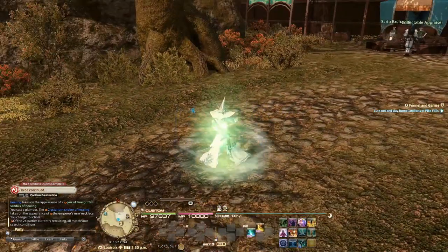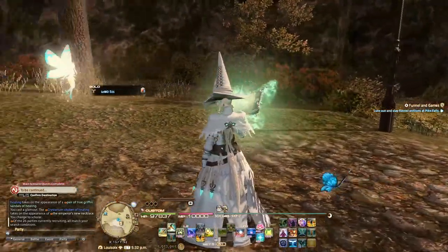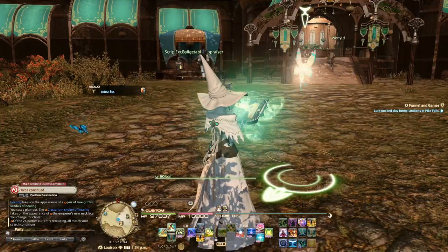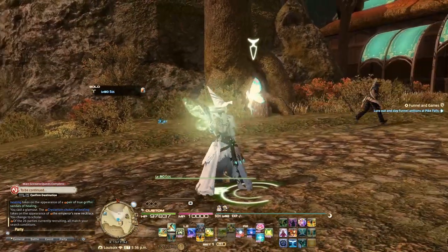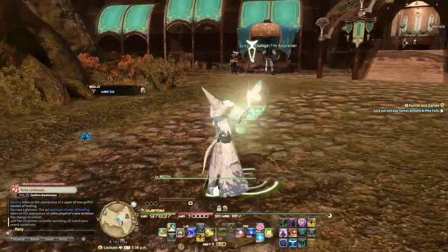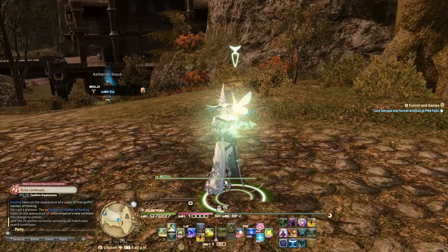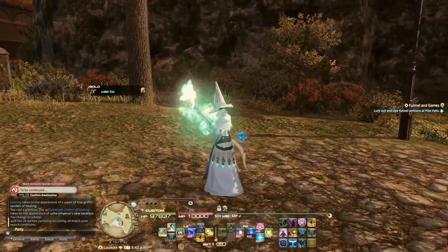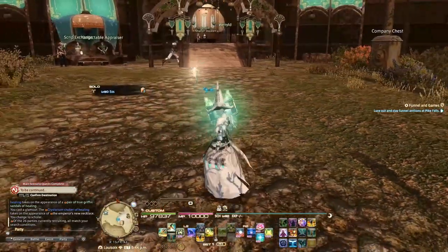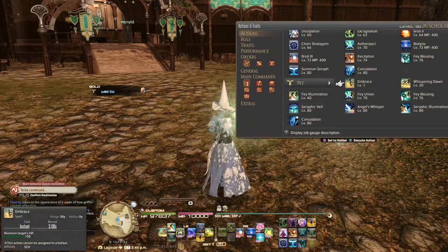As a base explanation of the Scholar class — you just saw me summon this fairy. The way the Scholar works is that it's mostly a shield-orientated healer focused on damage mitigation, though it can heal as well. Your fairy automatically heals people passively — if anyone takes damage, your fairy will automatically heal them a little bit by constantly casting an ability called Embrace. She just does that herself automatically.